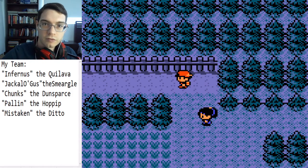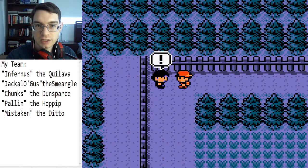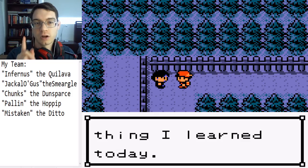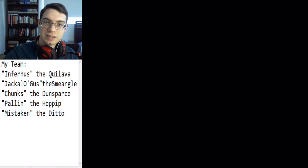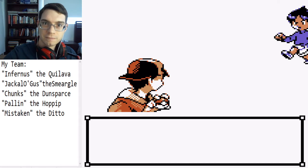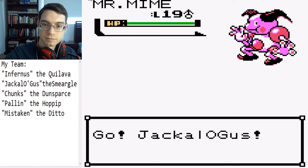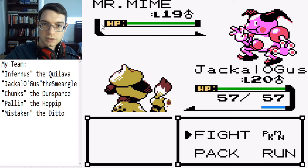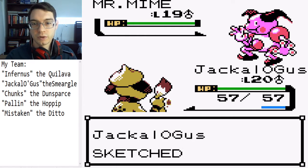Alright, I'm gonna go up this way, but first I'm actually going to make a save. So this guy is interesting in that he has a move that I want to sketch. The problem is he might not actually use it. We got a Mr. Mime. Alright, let's just make another save game. Let's go for the sketch. Okay, he did the Barrier — perfect. Okay, that's what I wanted to do.